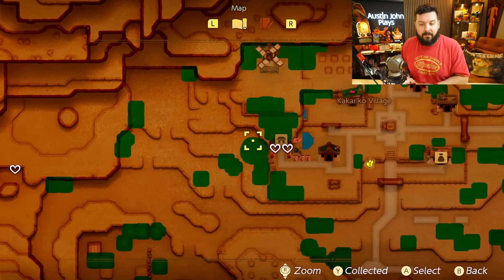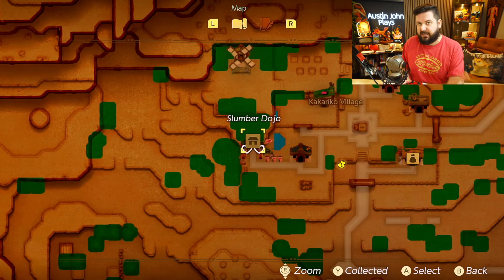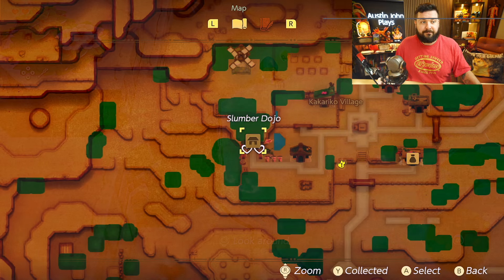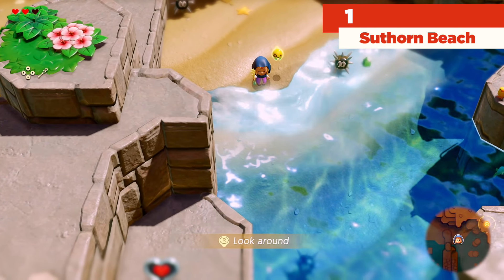If you're missing one of them and you're at 39, make sure that you got the second one from the Slumber Dojo. Data mine information doesn't display this one because it has the exact same coordinates, but there's going to be two at the Slumber Dojo — the second one you're only going to be able to unlock near the end of the game. These are going to be clips from my 100% walkthrough, so you're going to have some context around where the piece of heart is and some tips on how to actually get it.